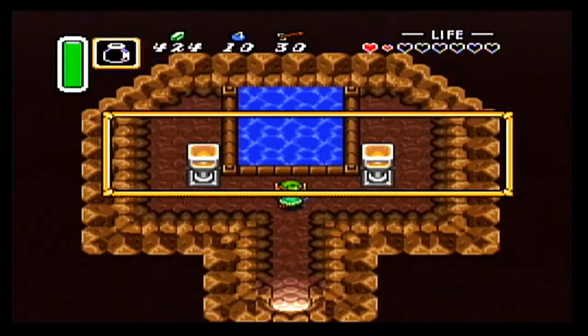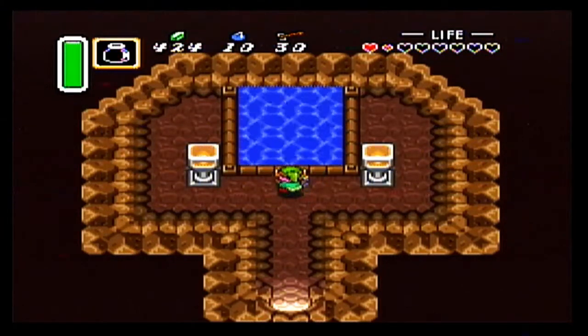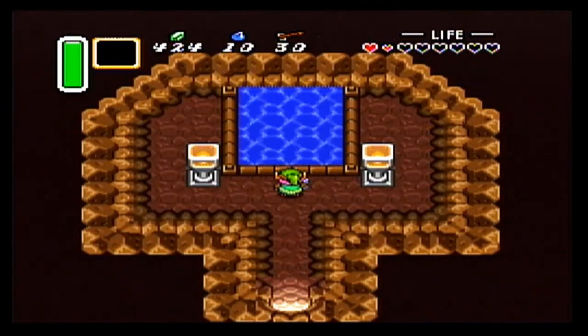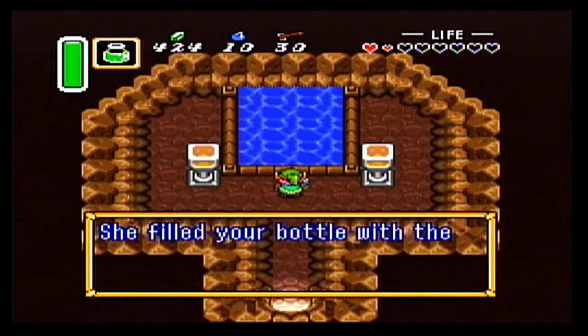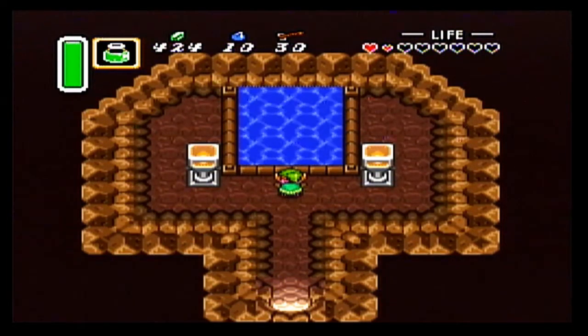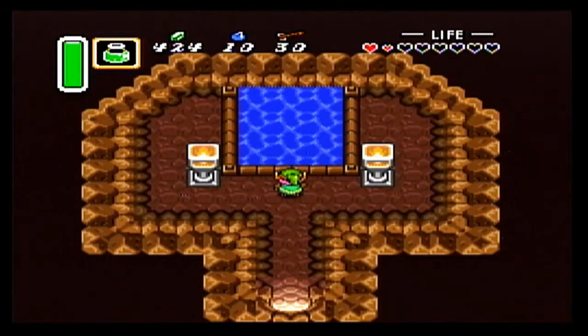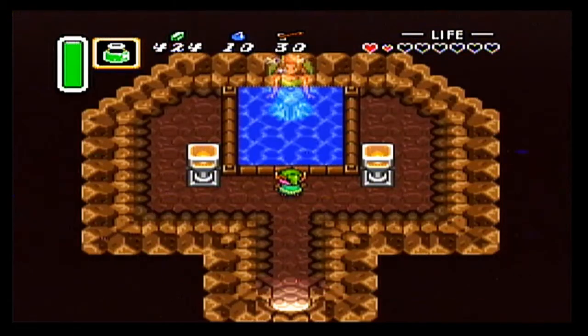We can upgrade a few items here. First thing we want to throw in is our boomerang - much like how we had a regular boomerang in Zelda 1 and then upgraded to the magic boomerang. If we throw the boomerang in this pond, we get a magical boomerang that will fly faster and go all the way across the screen. We can also throw an empty bottle in, and the fairy will refill it with a green potion - green potions refill your magic meter, which makes sense because your magic meter is green. Another thing we want to throw in is our shield. Throw a blue shield into the pond and we get a red shield, which will now allow us to block some additional attacks, such as fireballs - like the fireballs that the Zorvos shoot.